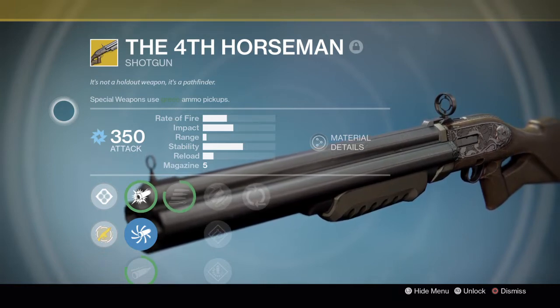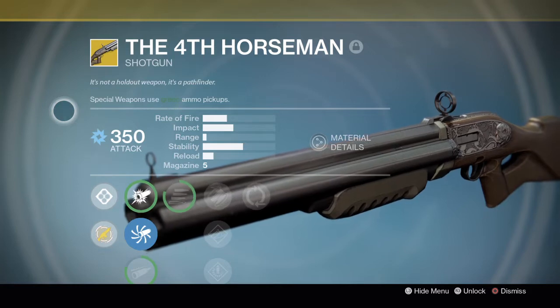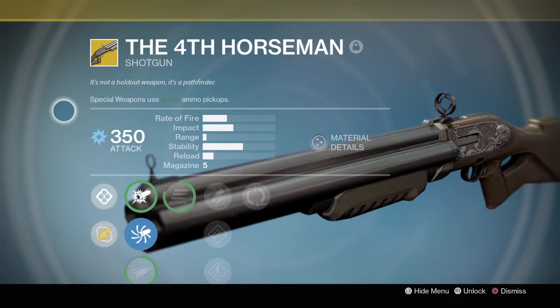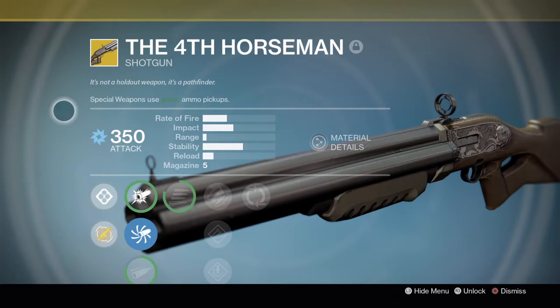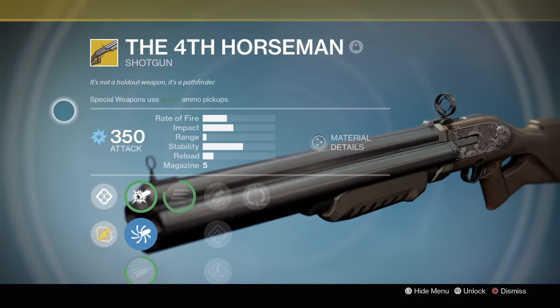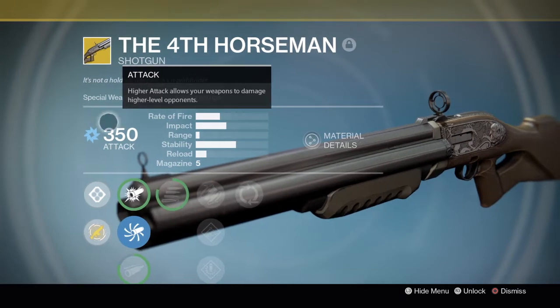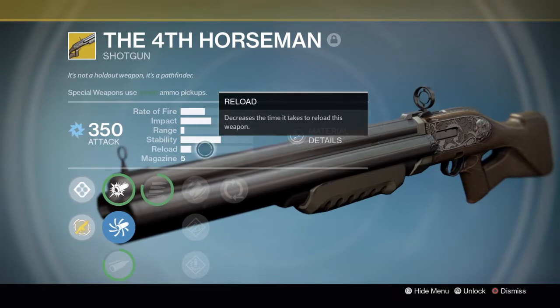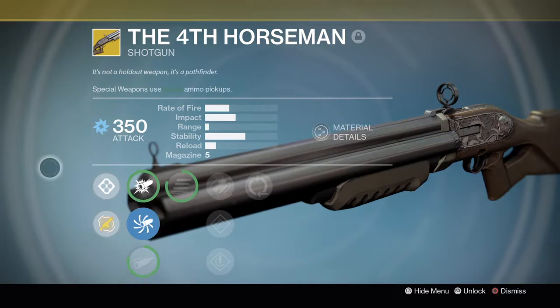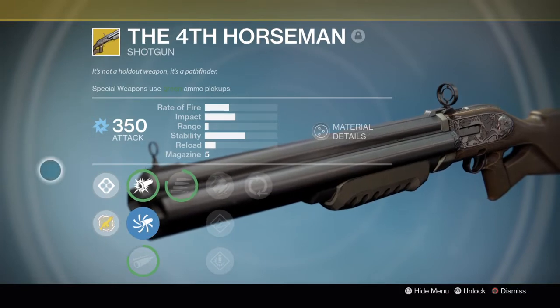The Fourth Horseman is an exotic shotgun with arc element powers and the impact is really good for this weapon. The reload speed is not the best — in Destiny 2 it's buffed up to at least 36 out of 100, while in Destiny 1 it feels like barely 20%. With the catalyst in Destiny 2 you get 76 out of 100.